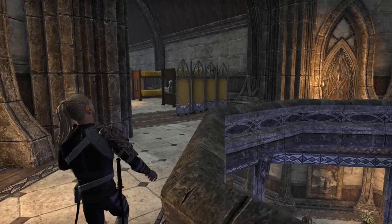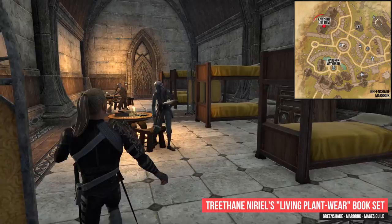The next item is located in Greenshade. You have to go to the city Marbruk and visit the Mages Guild. On the table at the upper floor you will find the Three Saints Nireel's living plant water books.